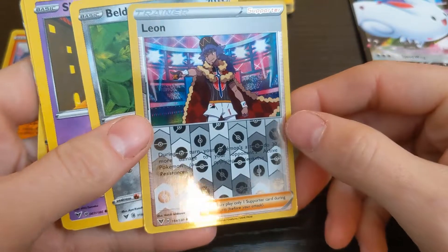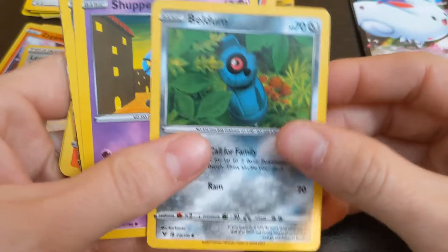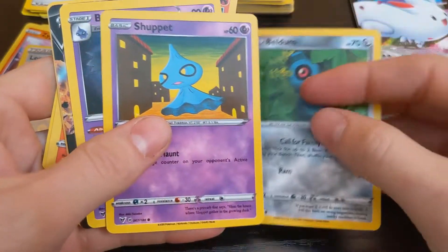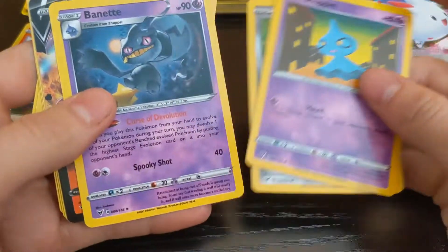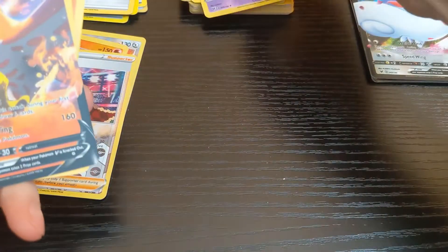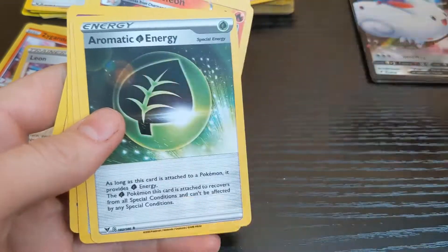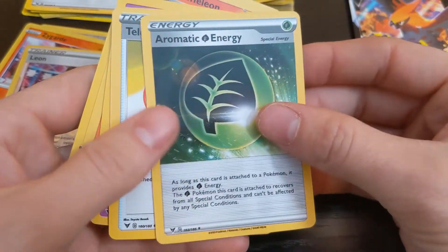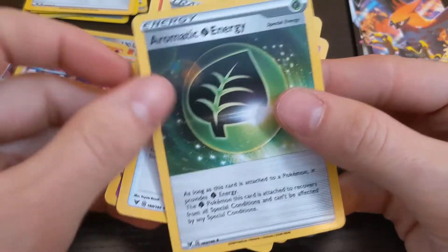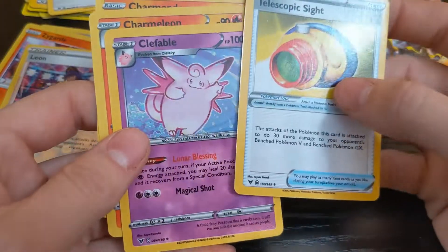A little over and the special. Oh, Leon trainer. Build them, shop it, ban it. And another Talonflame. There's an energy — we've been getting different energies, that's cool.